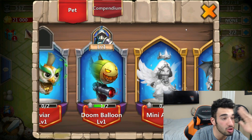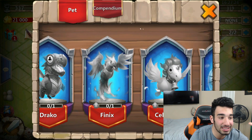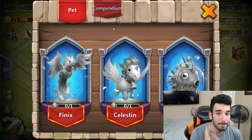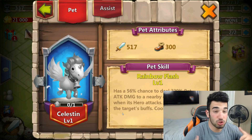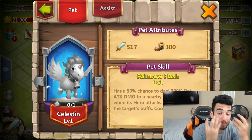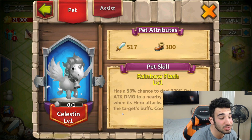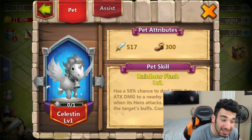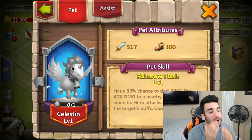I'm super excited to be working with this pet. We have a Doom Balloon — check this out. I haven't even shown you the best pets yet. I keep saying heroes — I keep forgetting. It's all about pets now, there's no such thing as heroes. Let me show you these two pets. Oh my god, I'm super excited. Basically what you have over here is like a unicorn Pegasus type thing, which is really cool. It has a 56% chance to deal 320% pet attack damage to a nearby enemy hero when this hero attacks, and also removes the target's buff. Cooldown is five seconds. Oh my god.